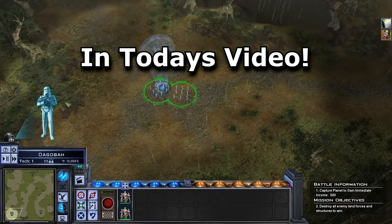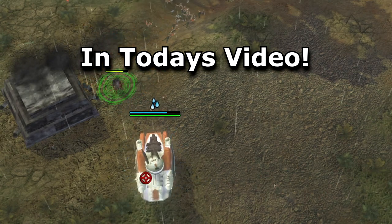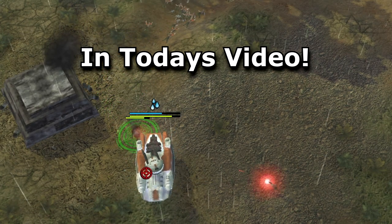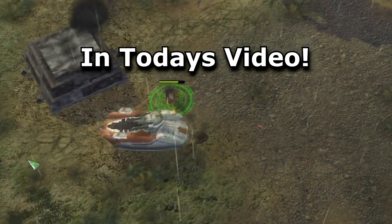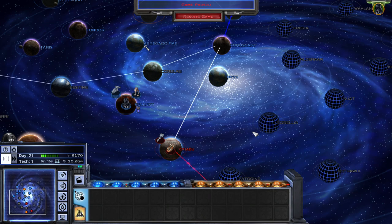Deploy some troops and show them how we negotiate. I can't deploy anything else. He auto-clicked that and I wanted to... it cancelled itself out just because I clicked the wrong time, dammit. Hello there! Welcome back to our Empire at War modded campaign run.